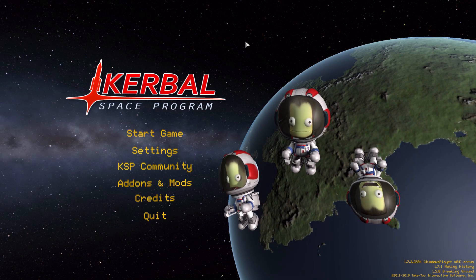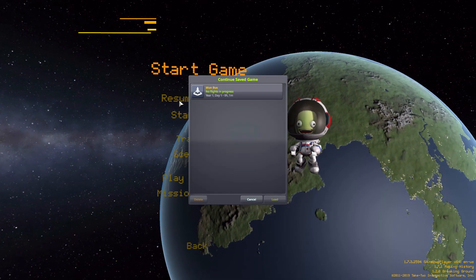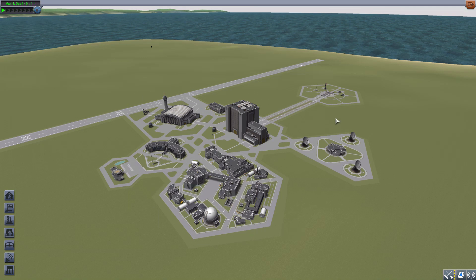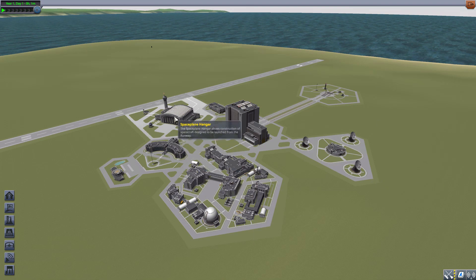Hello and welcome back to Kerbal Space Program, where today we are having a look at the Skunkworks Moon Bus mod, which is being made by forum user Stinky Ace. What this glorious little piece of work adds to the game is a somewhat Kerbalized recreation of the Rocket Moon Bus from the movie 2001: A Space Odyssey. I'm a big fan of that movie and I really like retro rocket designs.